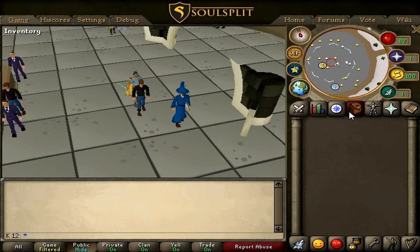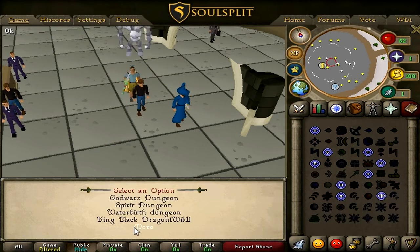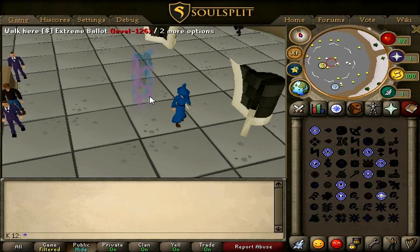First and foremost, we're going to talk about location — where are we going and what are we doing? To get there, go to your spell book, go to Dungeon Teleport, go to More, hit Slayer Dungeon, and go to Low Level Dungeon.